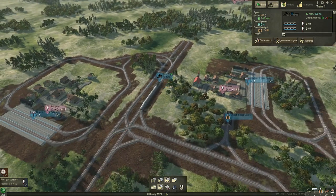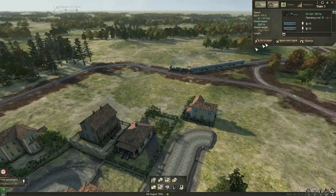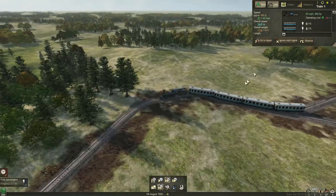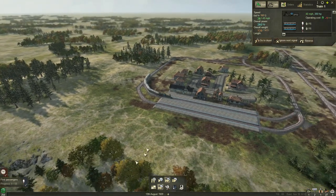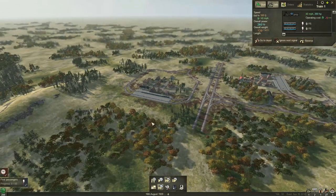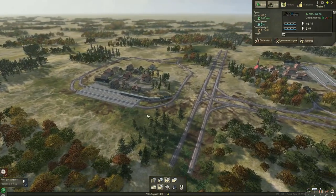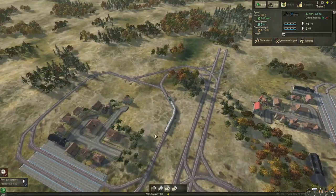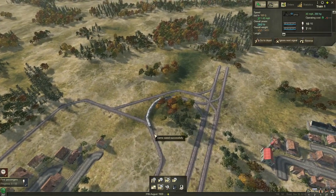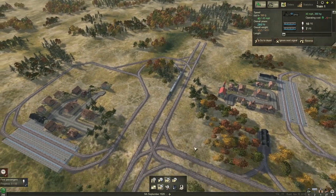Looking good so far. No issues. Let's just follow it — picking up some passengers here in Arlington and we'll bring them over to Denver. Arlington and Denver — let's commit that to memory. So we got our one-way stations with two platforms, trains coming in and out can use either platform, and they're hooked up to the main line.